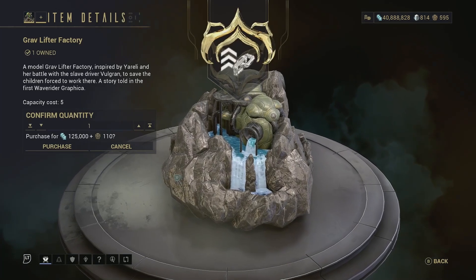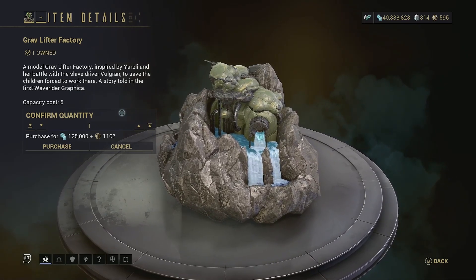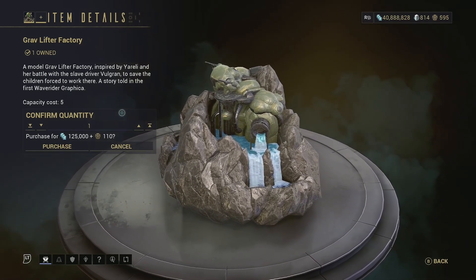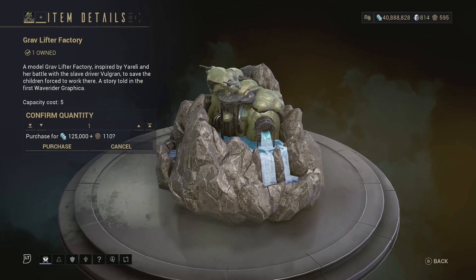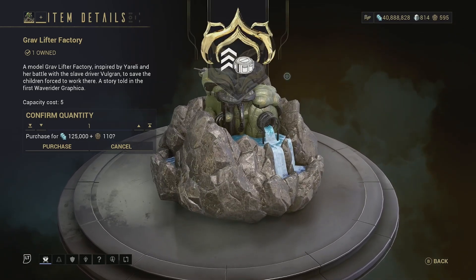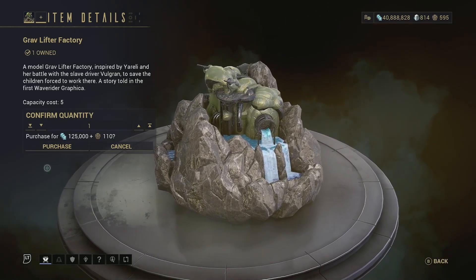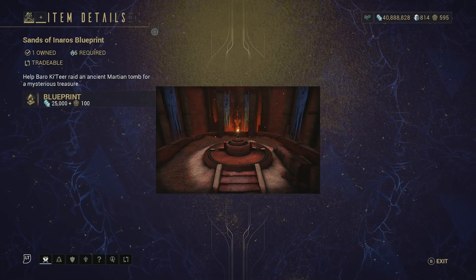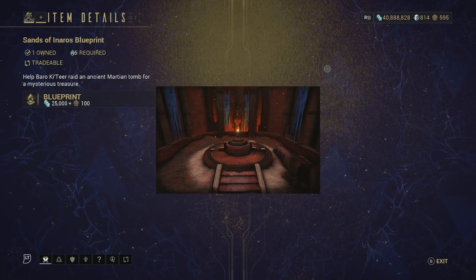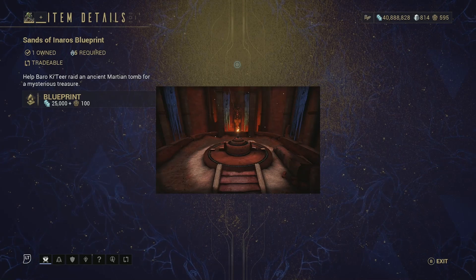Then we have the Gravlifter Factory — a model Gravlifter Factory inspired by Ureli and her battle with the slave driver Volgren to save children forced to work there, a story told in the first Waverider Graphica. It's not too bad of a decoration; I do like the whole water aspect, and you can pick it up now — it is pretty cheap considering the price of normal items. Finally we have the Sands of Inaros blueprint — this will allow you to complete the Sands of Inaros quest to get the Warframe Inaros. The quest is actually pretty good; if you haven't done it I would highly recommend it.